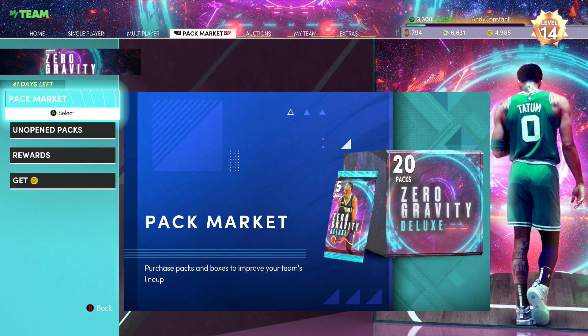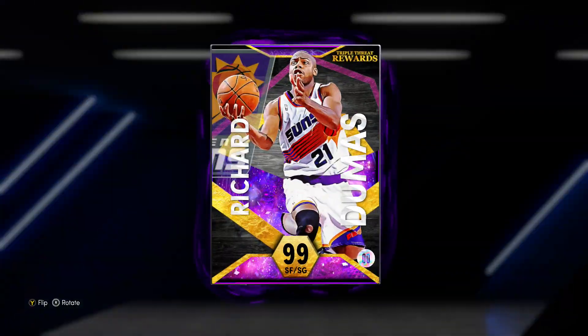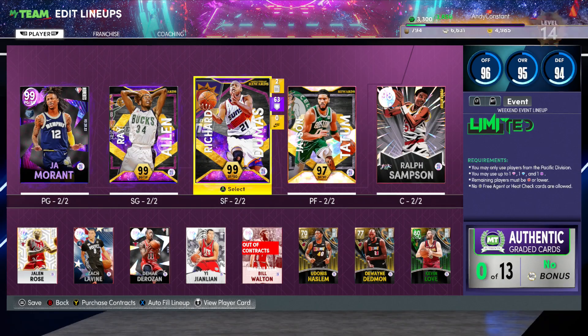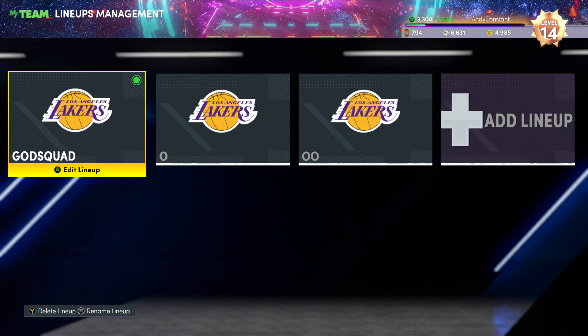I'm just gonna give you guys a little run through. If you didn't see my last video, I got the Triple Threat offline reward vault — Richard Dumas, absolute beast. I'm gonna go ahead and throw a shoe on him, maybe some badges, see what I can do with him. But this card is it, man — six foot seven, 99 offense and defense, 27 Hall of Fame badges. That's more than Ray Allen. So go check out that video if you haven't seen it — I'll put a link at the end of this one. Thank you guys for watching, peace.